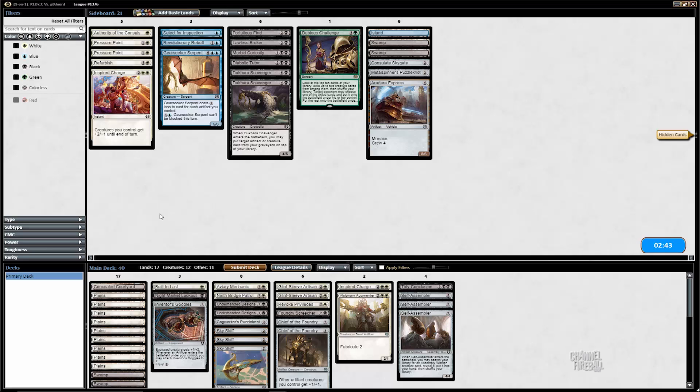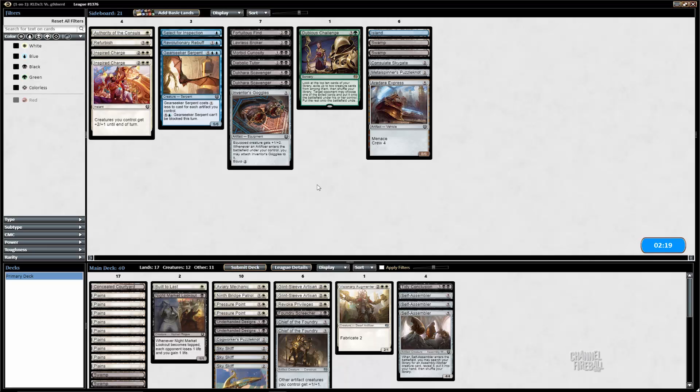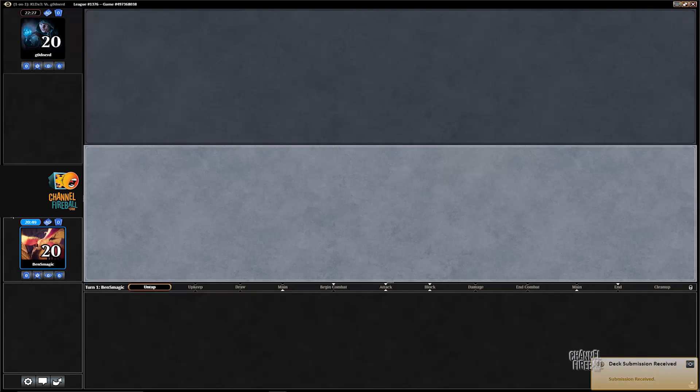I don't think against their deck we need to be slightly bigger, so I think Inventor's Goggles for pressure point is going to be good. We saw Hijack and two five-mana four-fives giants, so pressure point actually seems quite good against them. Inspired Charge is probably pretty bad in this matchup, so I like bringing in both pressure points for goggles and Inspired Charge. We can accomplish considerably more with killing their big creatures or tapping them. Plus we have the triple self-assembler, which is really great for grinding against a black-red deck.